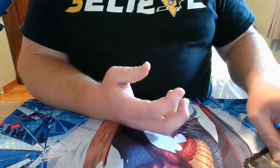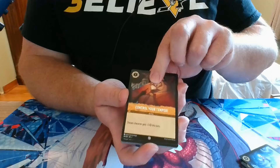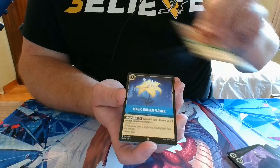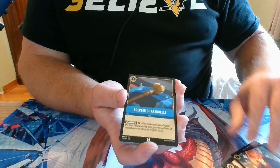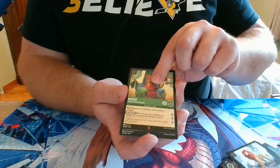We hope you all enjoyed the first box opening and are glad you came back to join us again for this one. Pack 2: we have Elsa, Control Your Temper, Maleficent, Tinkerbell, Magic Golden Flower, Simba, Scepter of Arendelle, Be Our Guest, Simba, a Rare Hades, a Rare Kuzco, and a Rare Foil Magic Mirror.